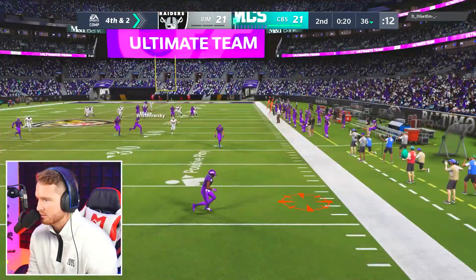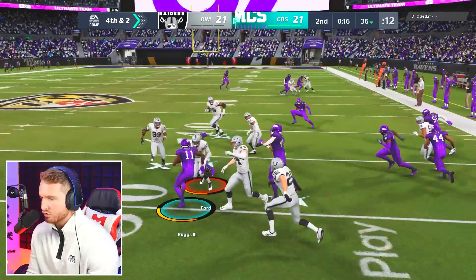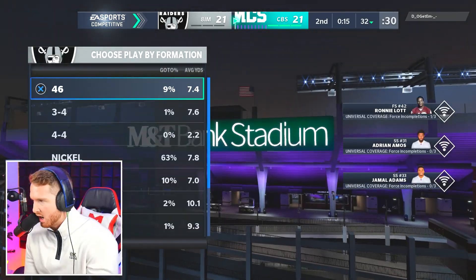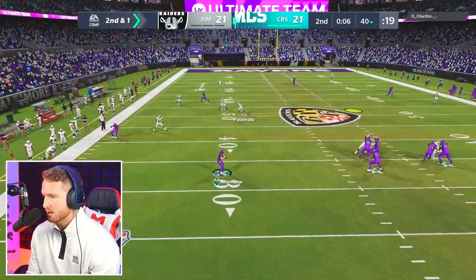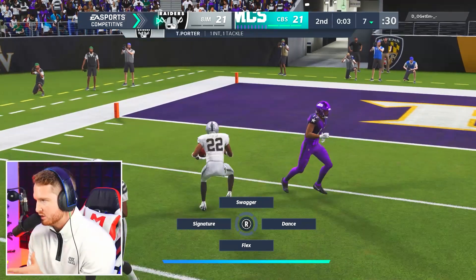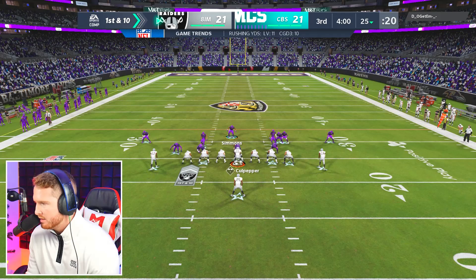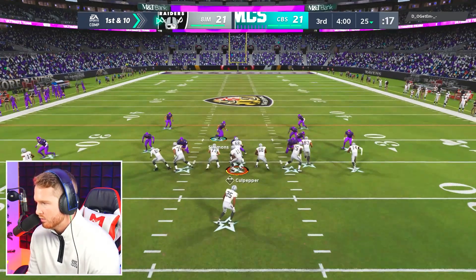He almost blocked my punt! The DDA is strong with this one boys — he wasn't even running punt block. He's really pissing me off. He tried to throw it, I deep halved it that time. See what happens when I get my adjustments right — it doesn't work. Coming into the second half, we are starting with the ball. This guy's been audibling from Nickel 335 to Nickel 335 Wide, which is good run defense, so I don't really want to focus on running the ball too much.